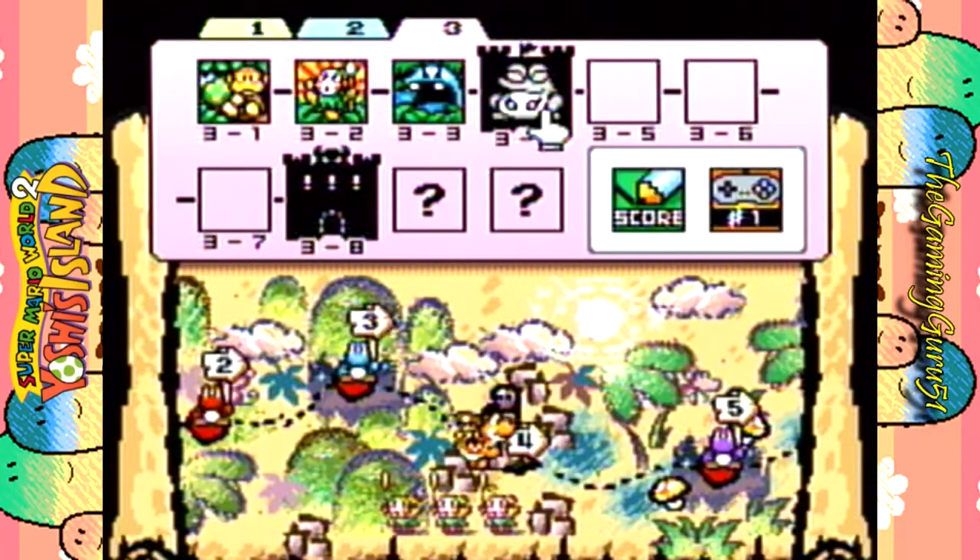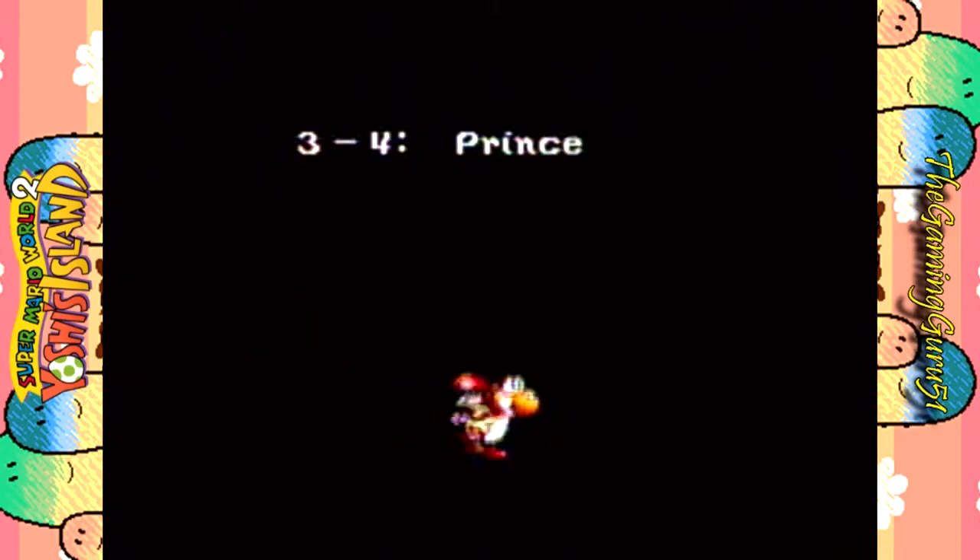Hey everybody, TheGamingGuruFile1 here and welcome back for more Yoshi's Island! In the last episode we dealt with some monkey business in World 3 and in this episode we're going to deal with some more monkey business in this world. Except in this level we're dealing with froggy business. 3-4, Prince Foggy's Fort.